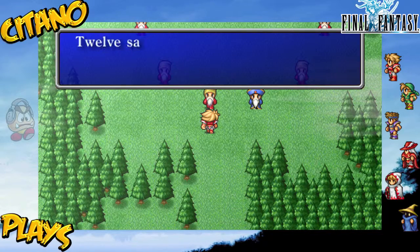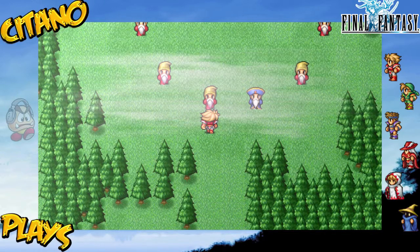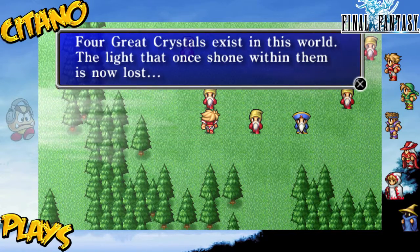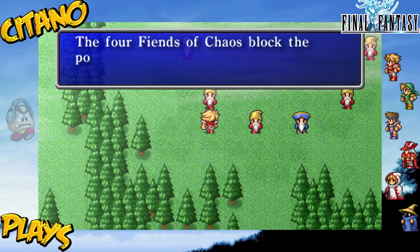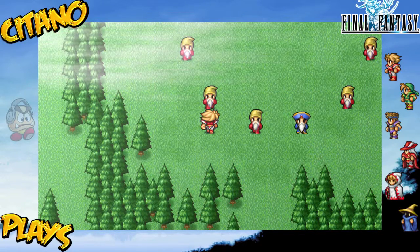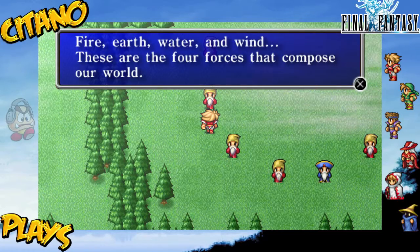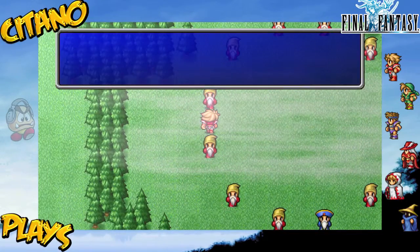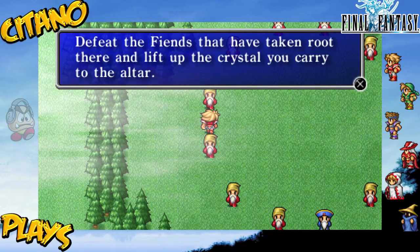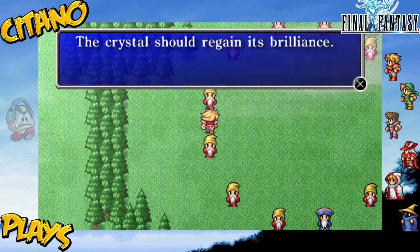Twelve sages are we, guided to this land by the stars and prophecy. Four great crystals exist in this world - the light that once shone within them is now lost. The four fiends of chaos block the power of the crystals, claiming it as their own. Fire, earth, water, and wind - these are the four forces that compose our world. The source of the four forces are the altars scattered through the world. Defeat the fiends that have taken root there, and lift up the crystal you carry to the altar. The crystal shall regain its brilliance.